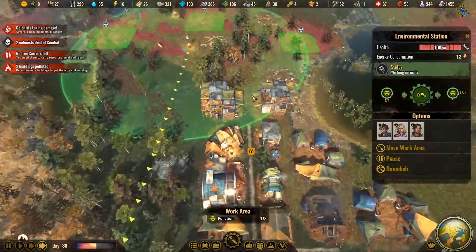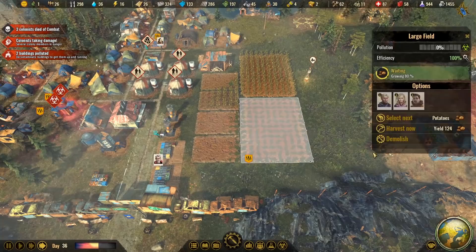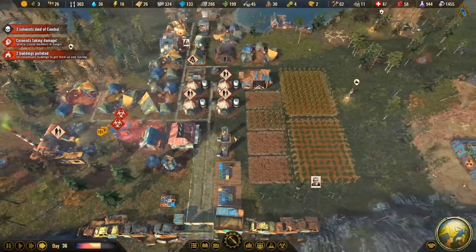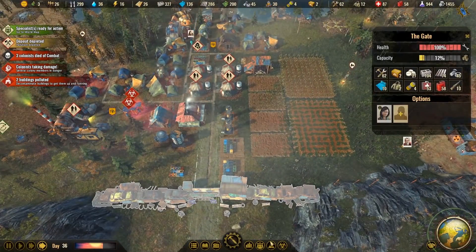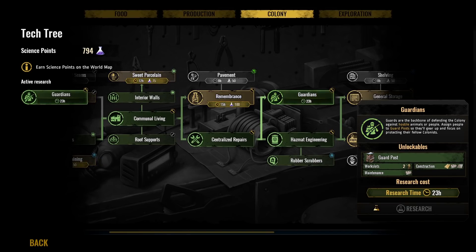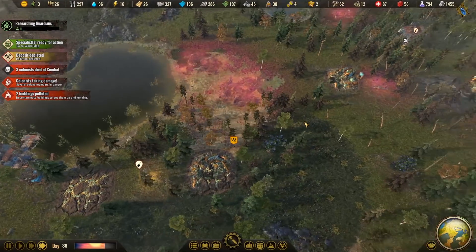We're going to have to get some people off the cleanup team and onto other jobs. More colonists are dying in combat — we better research guardians. Let's make sure that doesn't happen again. Guards are the backbone of defending the colony against hostile animals or people — assign them to guard posts and they'll focus on protecting fellow colonists. Nobody's going to die due to radioactive roaches anymore.